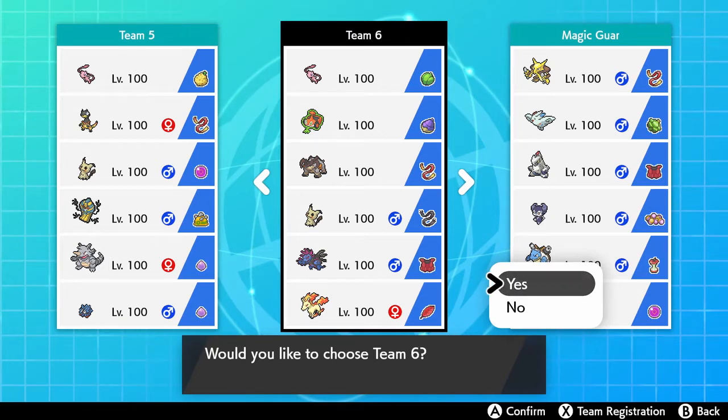Here I've decided to bring a Mew — it's a Dragon Dance Mew with Drain Punch, Psychic Fangs, and Roost, holding the Lum Berry to try and prevent people from getting a burn or a paralysis on me. Synchronize works so that I can switch that status condition back over to the opponent and then heal it myself, which is really nice.